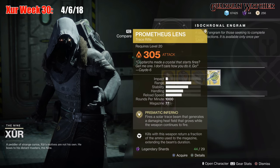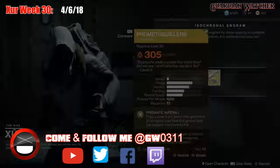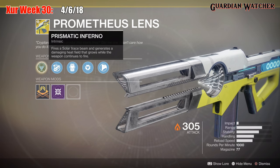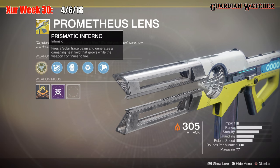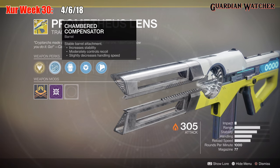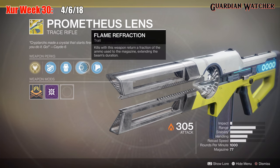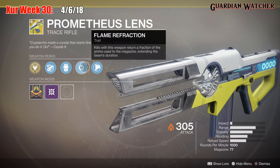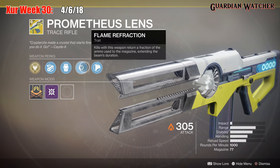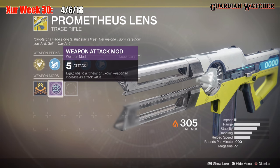The weapon of the week is the Prometheus Lens, an exotic trace rifle. The intrinsic perk is Prismatic Inferno, which fires a solar trace beam and generates a damaging heat field that grows while the weapon continues to fire. Then we have Chambered Compensator, Projection Fuse, and Flame Refraction — kills with this weapon return a fraction of the ammo used to the magazine and extend the beam's duration — as well as Composite Stock. Like all exotic weapons, it comes with a +5 weapon attack mod.